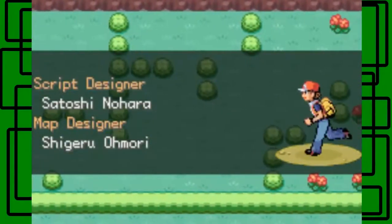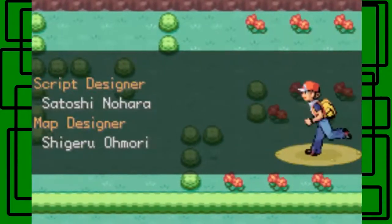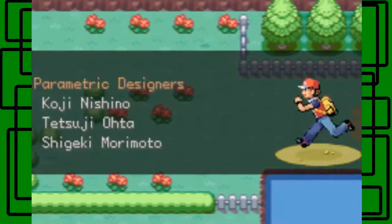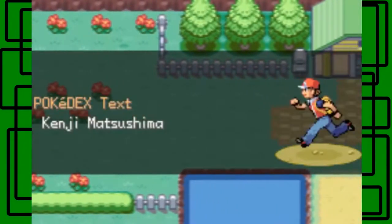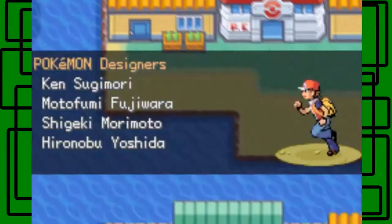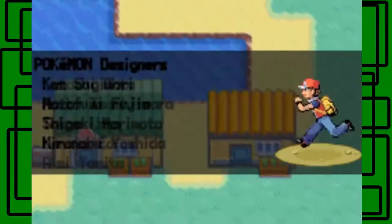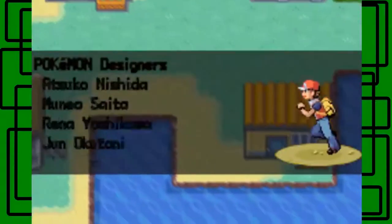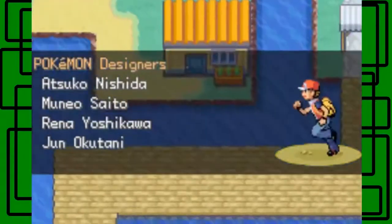We used the Nugget Bridge glitch to get max money and whatnot. Here is the route west of Bill's house — there's Bill's Sea Cottage. Here's Vermillion City. We got the Bike Voucher and took on Lt. Surge for the Thunder Badge, and the S.S. Anne was there too.